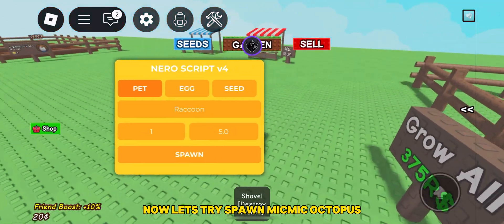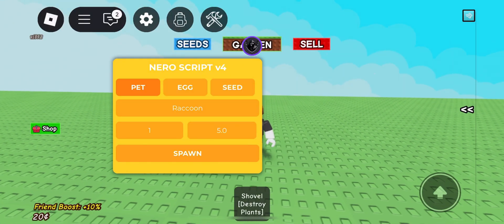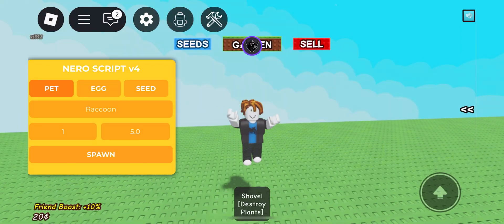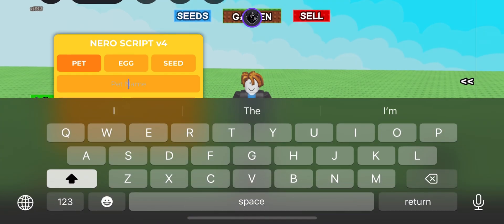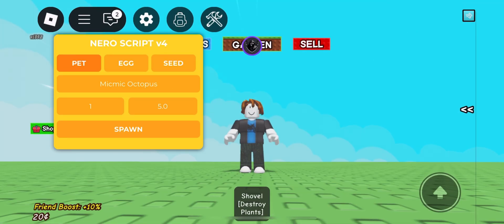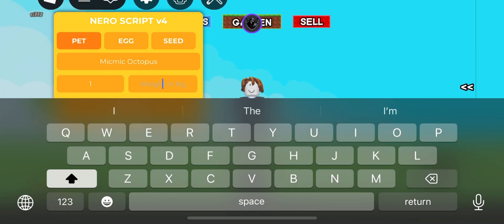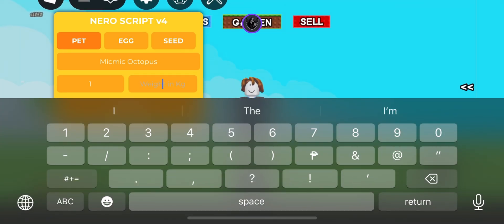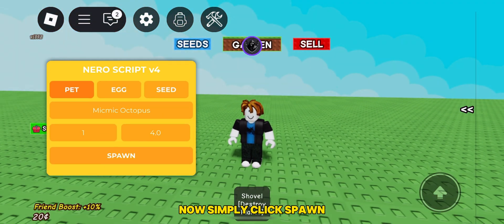Now let's try spawning Mic Mic Octopus. Just put the pet name here, then the age, and size. Now simply click Spawn.